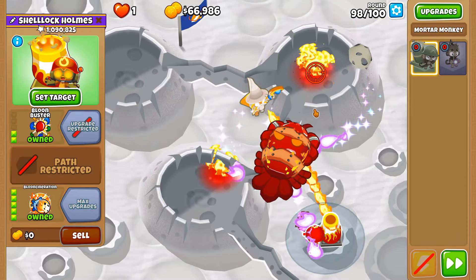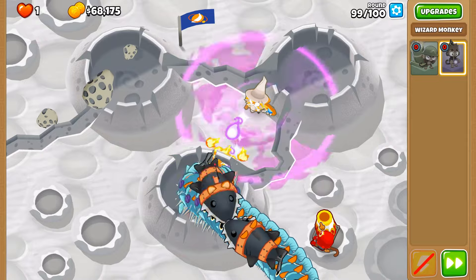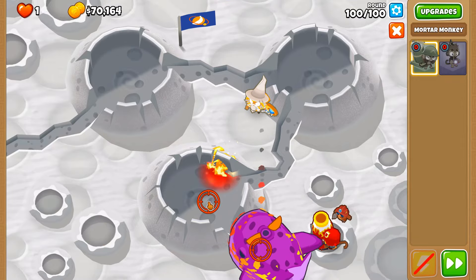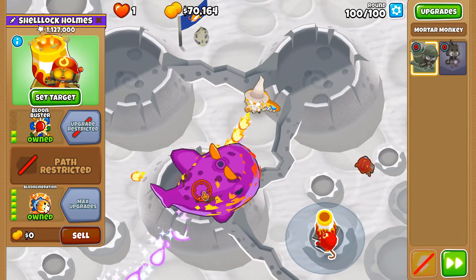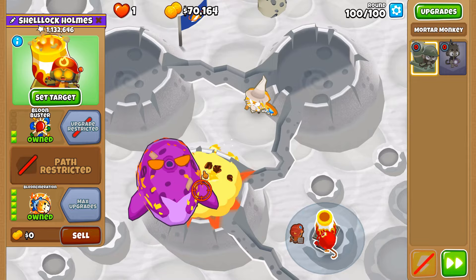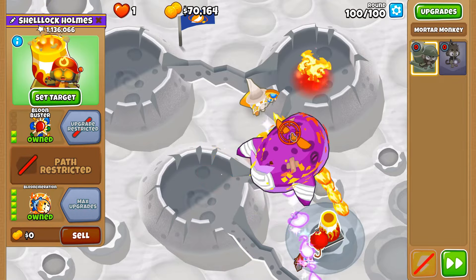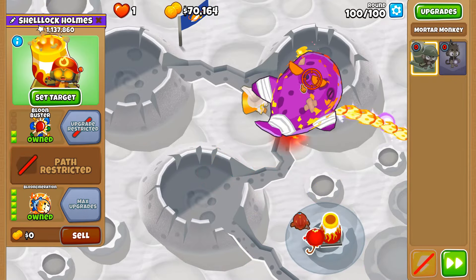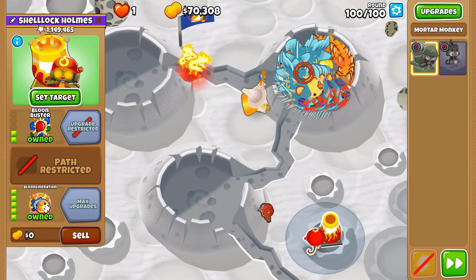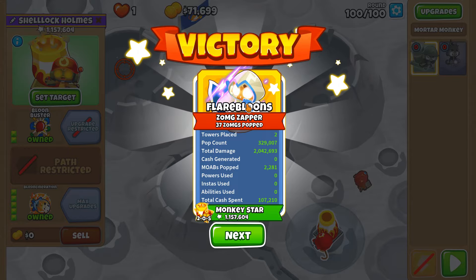Switching the Archmage to First rather than Strong actually did all of the work that I needed it to do — brilliant. Round 99 — not an issue. DDTs — this is done and dusted. Once you've done round 98 with this combination, it's pretty much game over for all of the balloons — including this really, really bad-looking whale of a balloon.